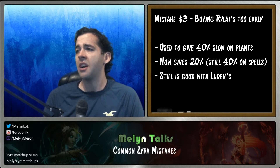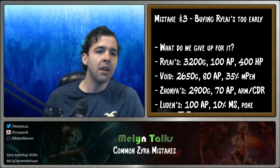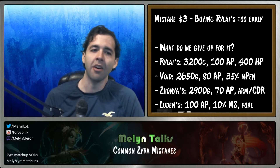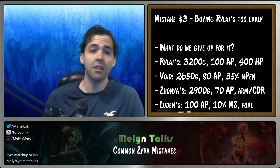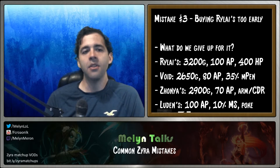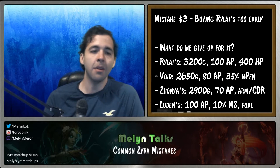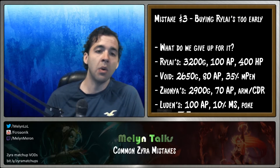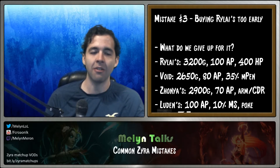As a support, I don't really see a time to get Rylai's. So what are we giving up for it? It's 3,200 gold — very expensive, like the second most expensive AP item after Rabadon's. It gives 400 health and 100 ability power. The 400 health is somewhat nice for Zyra support, but we're so squishy we'll probably still die quickly. The 100 AP is average. For mid lane, basically everything you can get is better than Rylai's unless you're going for that poke build with Luden's first.